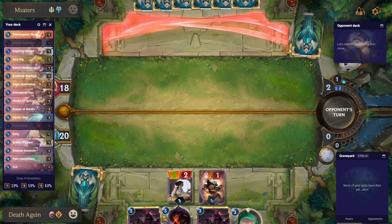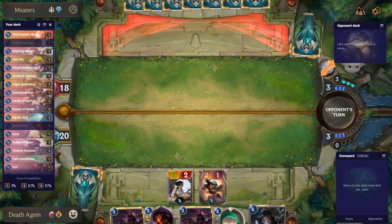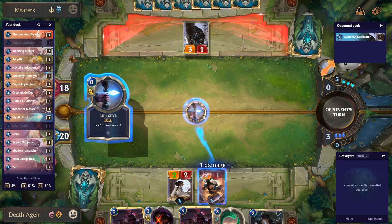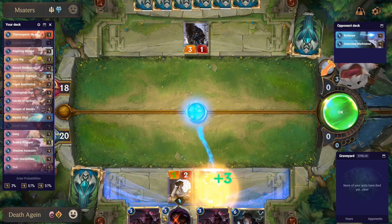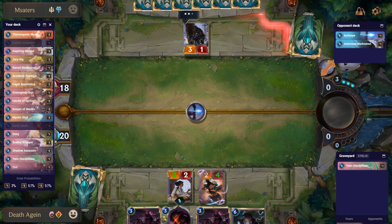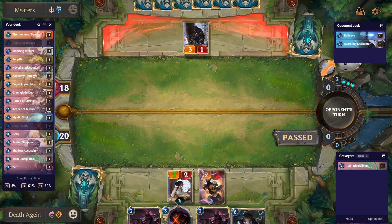He did not have a play. I intentionally attacked first in order to see if he had a play — so as not to kill my minion. You can see the graveyard — the Tone Discipline is already there, and these are the cards that the opponent played.